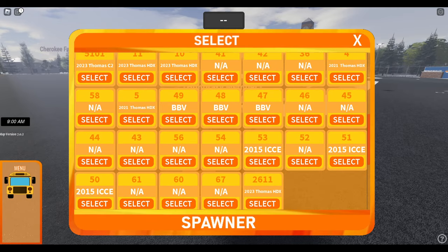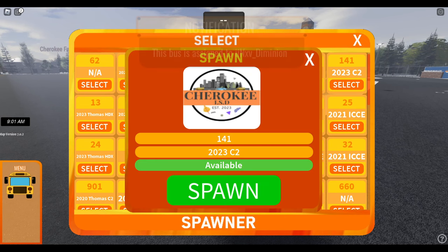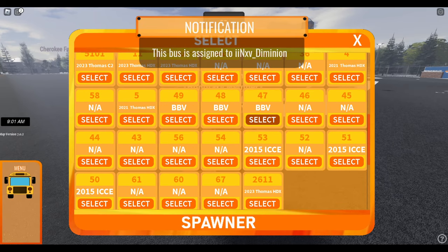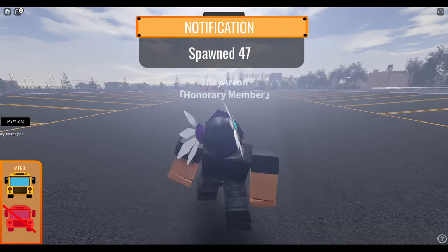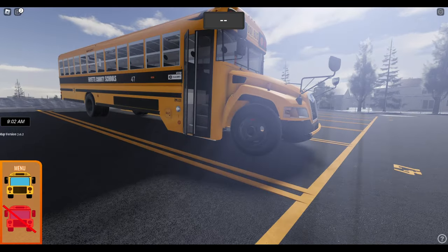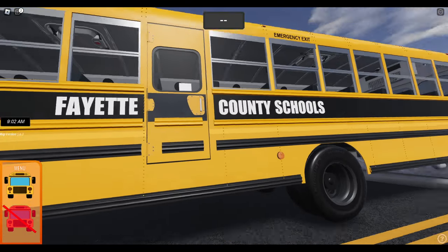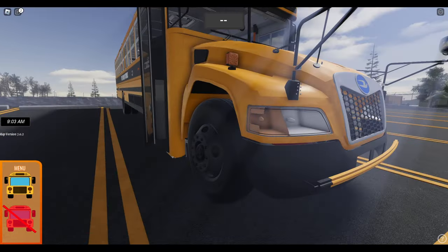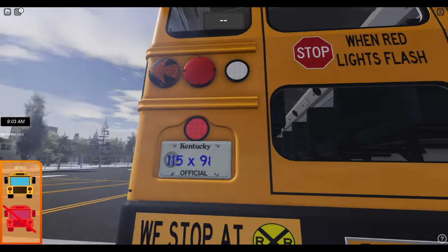Some of their buses — they got CEs, HDX, C2s. Let me check out this C2 real quick. Some of these are assigned to different people. Oh, I didn't see the BBB. Let's see that. Oh, we might drive that. It looks weird. Main battery. So this is probably a 2022 or 2023 — one or the other. Probably a '22.